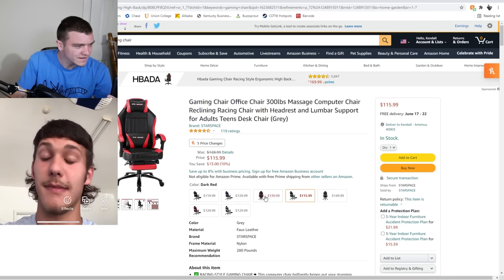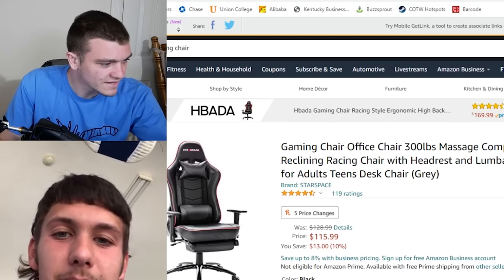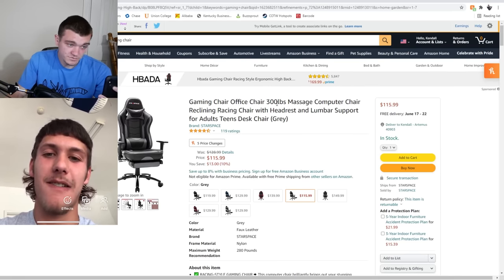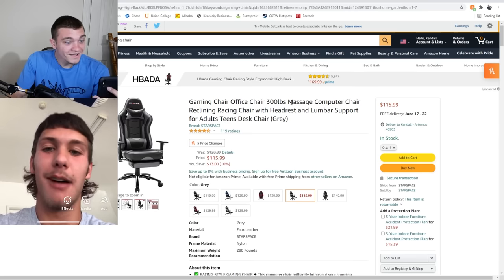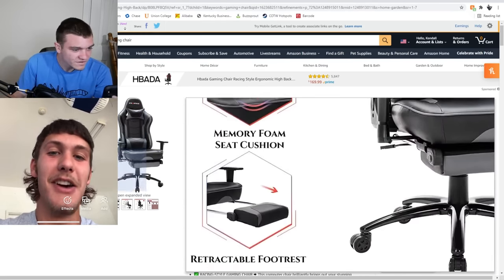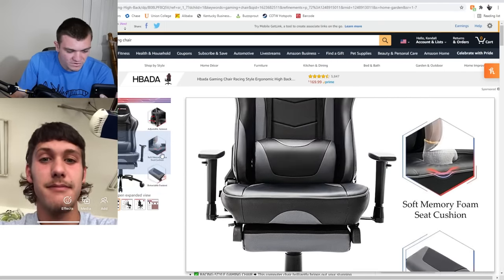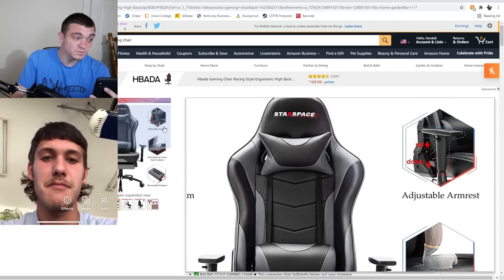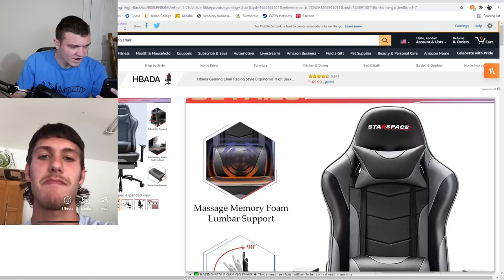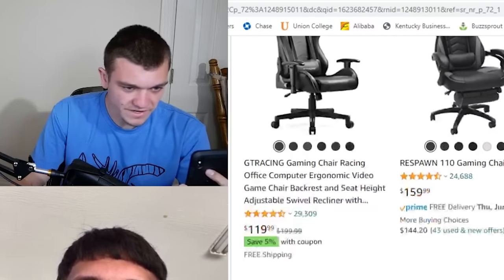We've got decent colors, a few options — oh we got that blue, we got that red. They've got two different chairs: one kind of has a waist and the other one doesn't — it's just big. It's weighted for 300 pounds. Are you more than 300 pounds? Just a little bit over. It's a massage chair — it heats up and stuff! I'm reading: retractable footrest, soft memory foam cushion, adjustable armrest — that's pretty important. And then massage, memory foam lumbar support. Let's keep that in mind.